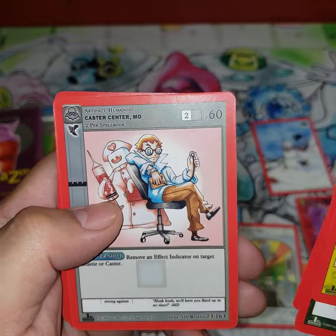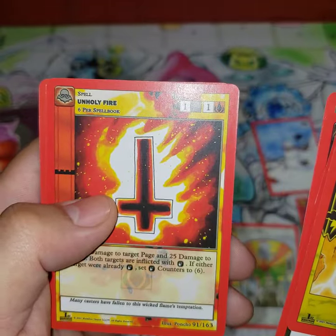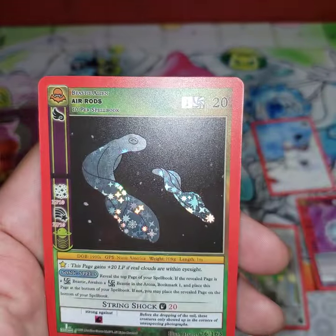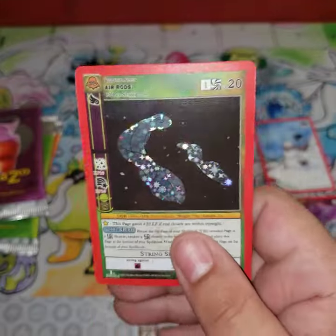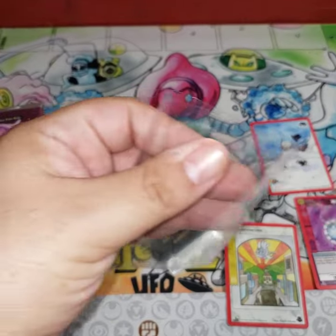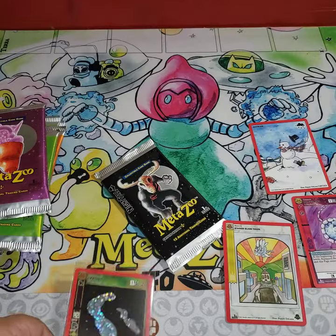Graveyard Mud, Caster Center Medic, Unholy Fire, Airpods — air rods, my goodness, cancel me please. Air rods — I don't even use Apple stuff. Pretty good cosmic card. Come out Wendigo, come out.